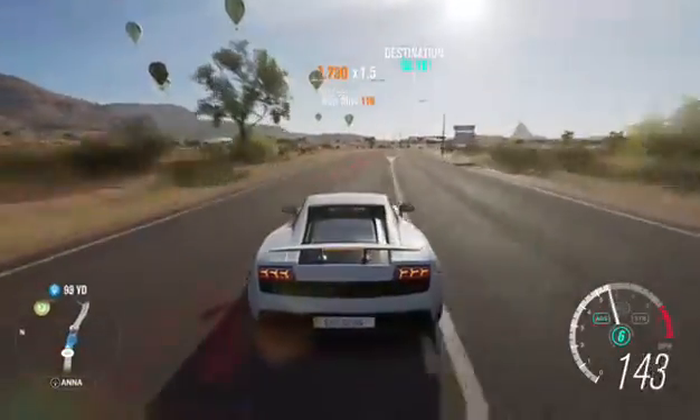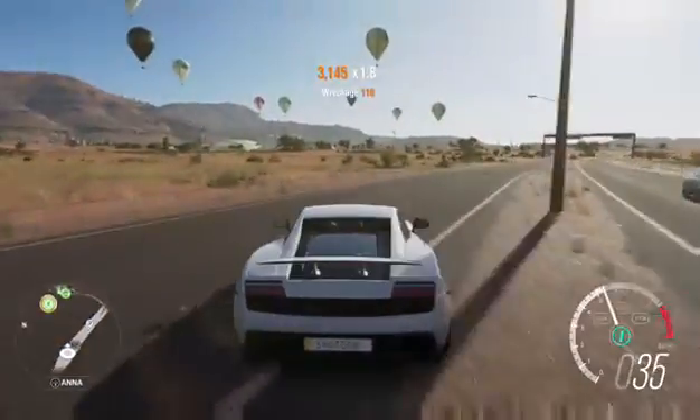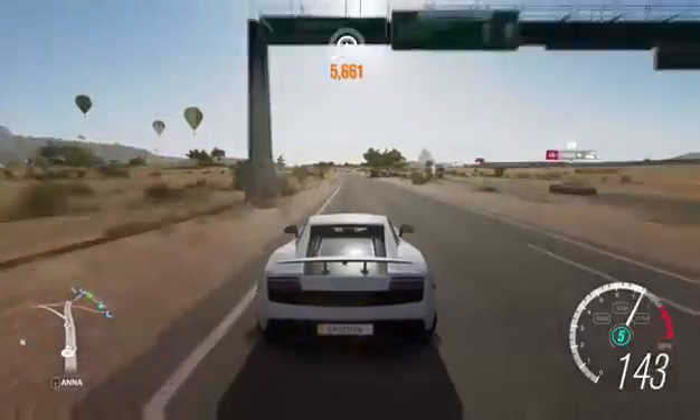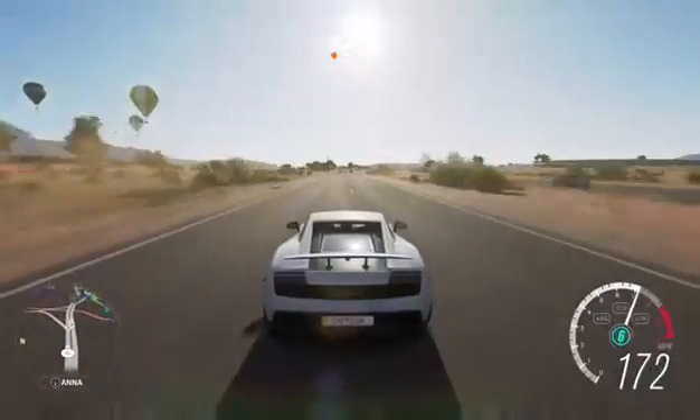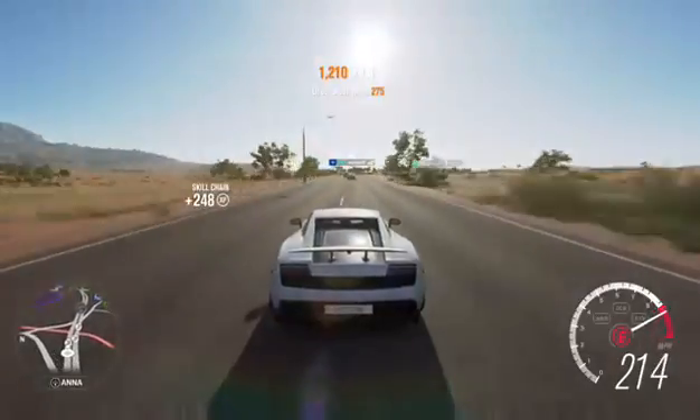There'll be some sort of long highway that we can properly floor it — like this, here we go. Just want to go on the side and hopefully we might find a tunnel, and that would be the best scenario. Just look at it — how the sunlight goes down on the car.